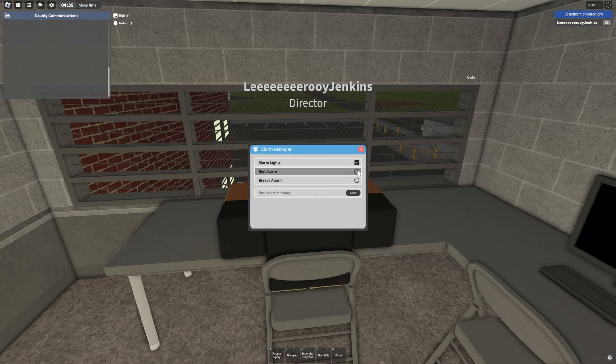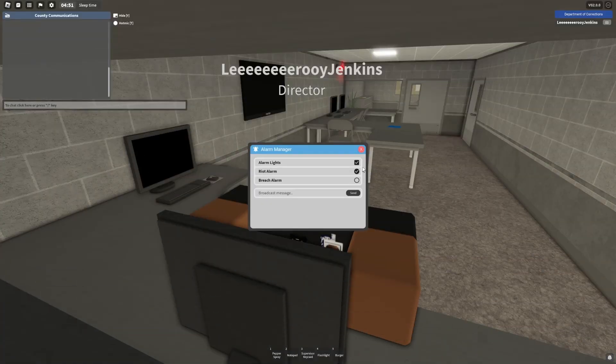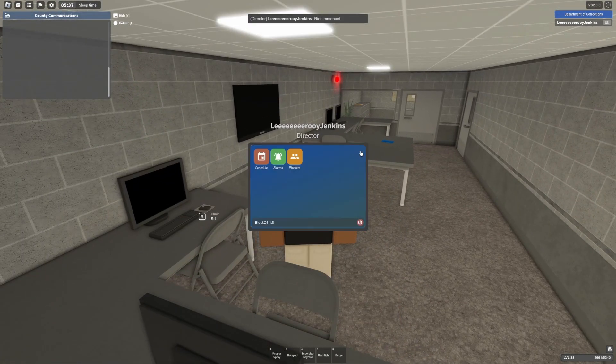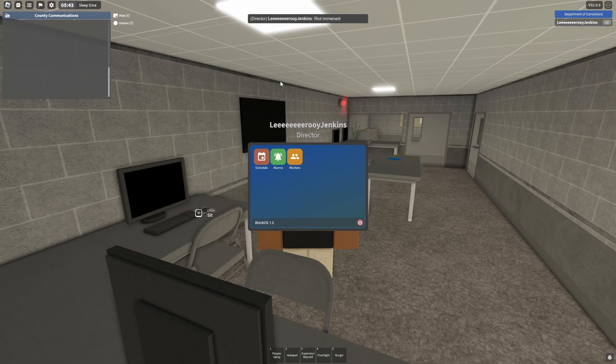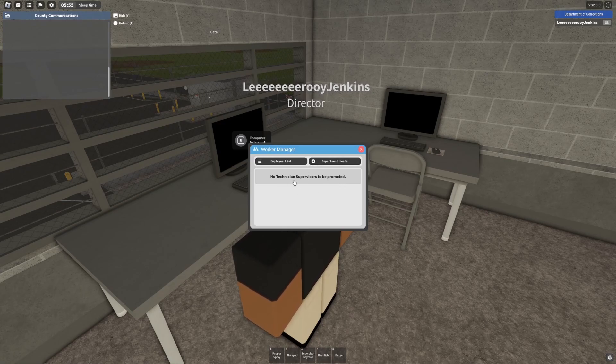We also have alarms now that we can send. You can hear the riot alarm go off. There's also a breach alarm - though it has a cooldown so we'll come back to that later. There's a broadcast message system too - I tried to send 'riot imminent' but I spelled it wrong. And there are workers and department heads if you want to promote somebody - security chief, technical manager, riot squad leader, circuit commander, all of that.